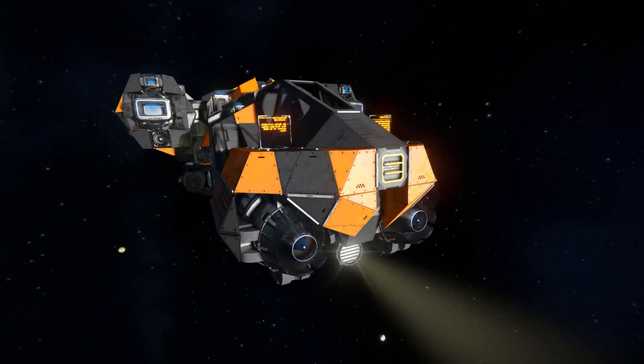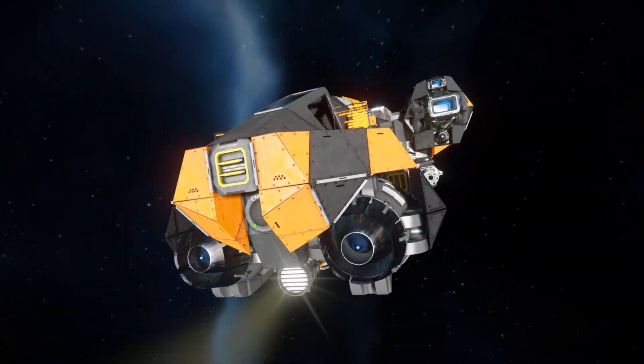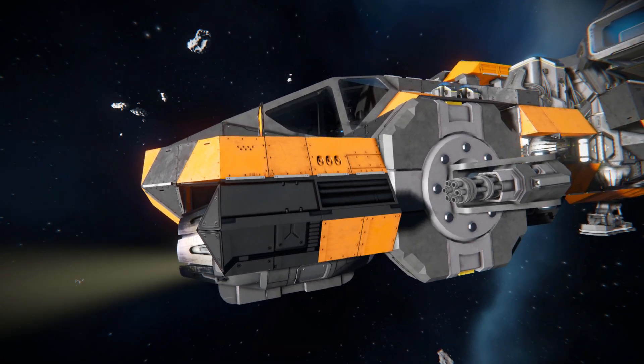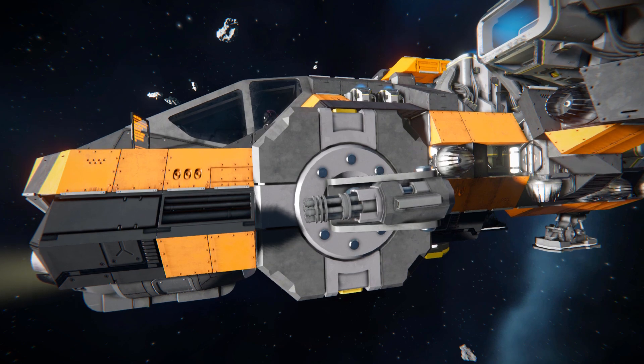As we move around the side we can see some LCD screens sitting next to our cockpit. Going around to the sunlit side, we can see how the large atmospheric thruster has been covered up at the front with some orange and dark gray blocks.